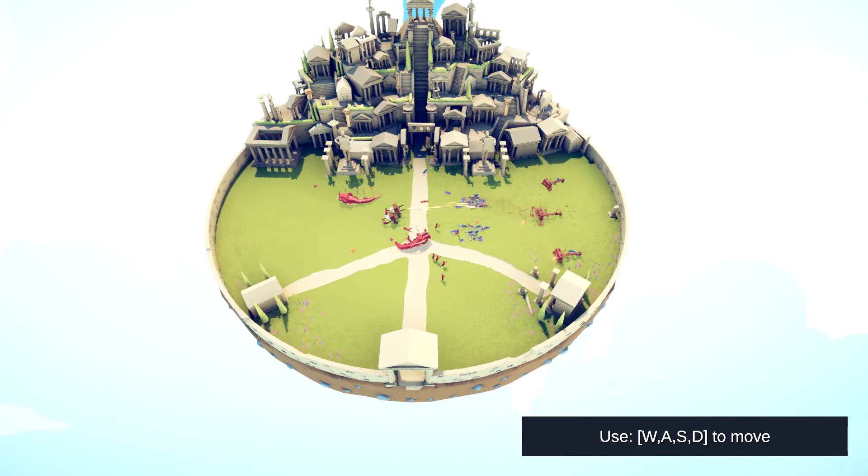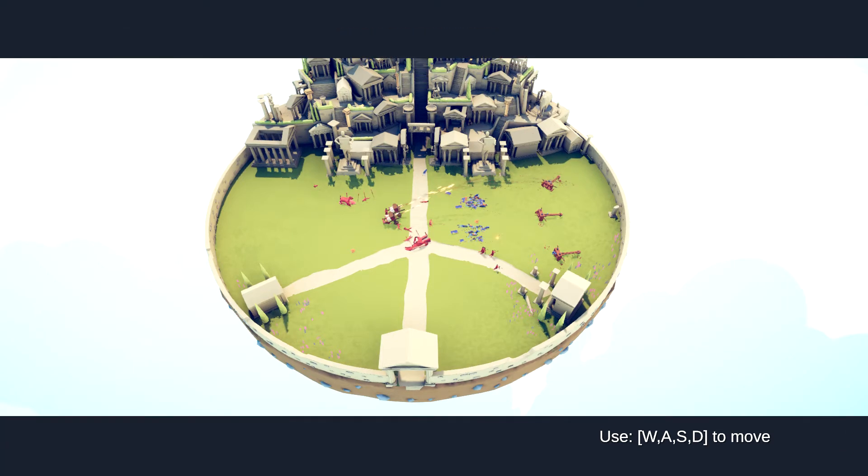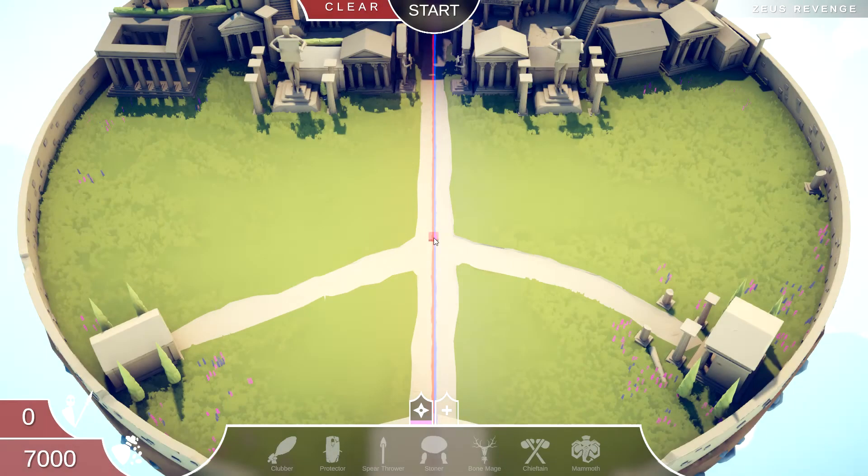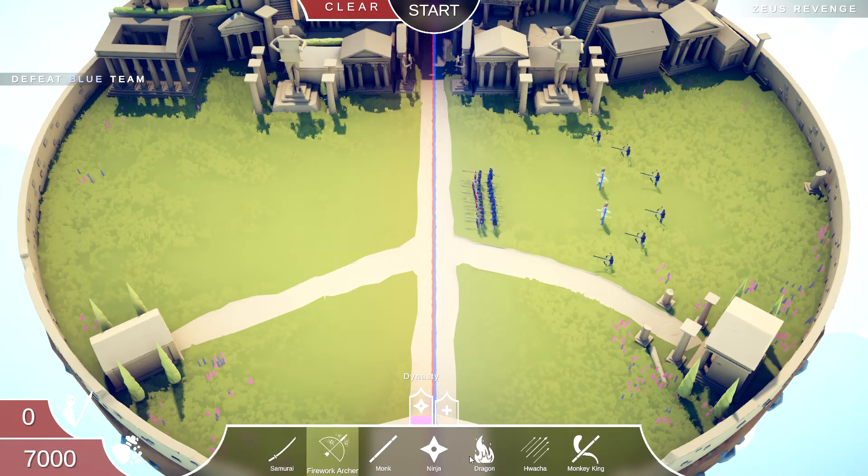Oh my god, those are strong — I did not expect them to be that strong. But looks like they're pretty easy to take out. Okay, I think that's the only one left. Easy — it looked hard but turns out to be a bit easier than I thought. Oh, Zeus has returned! There are two Zeus now.